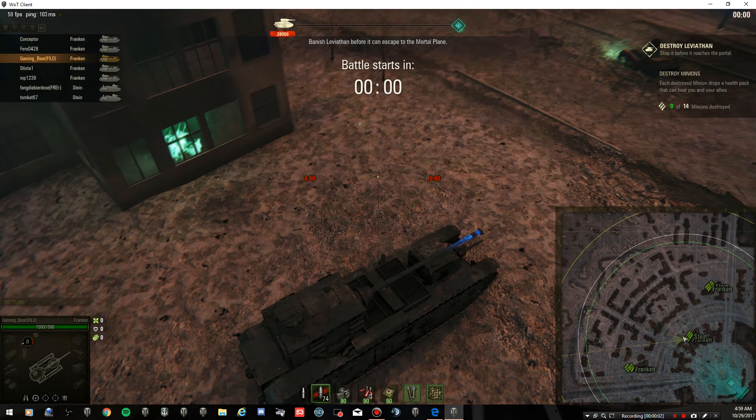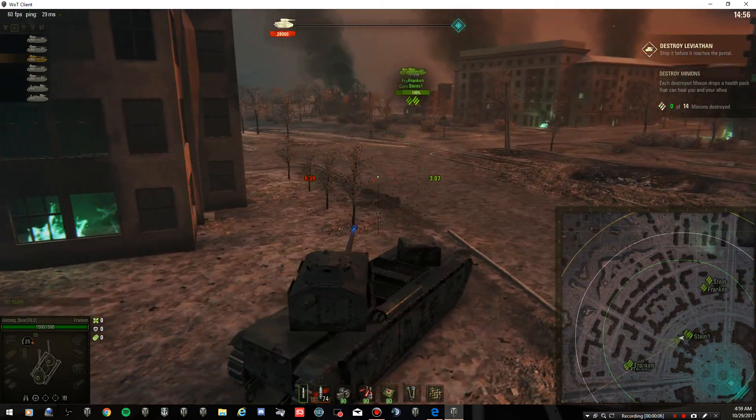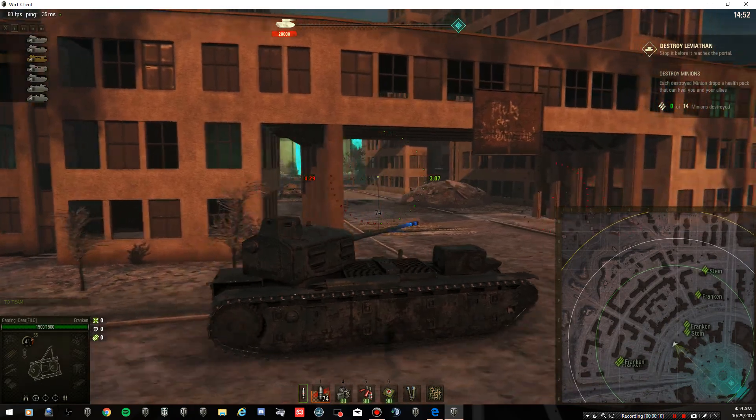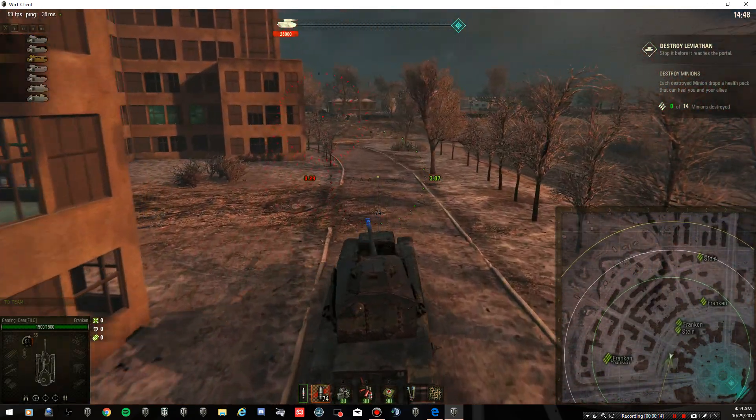Hi guys, right we're getting in and we'll see what we can do. First thing we can do is take out the defenders down here near the circle, get in close, take them out as quickly as we can, then move in on the Leviathan.